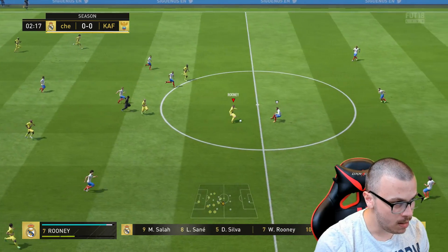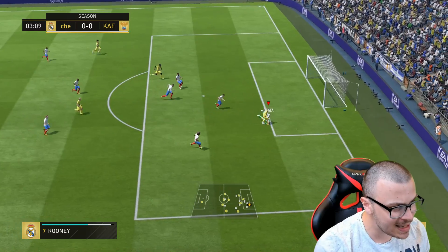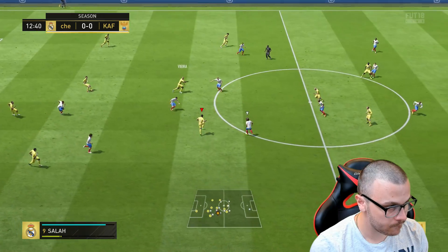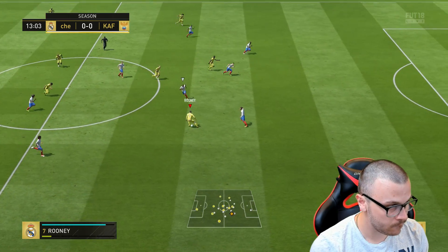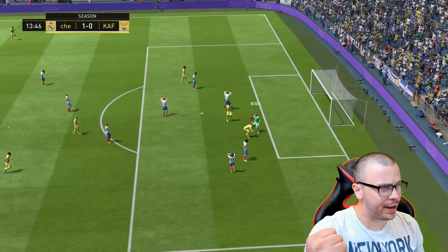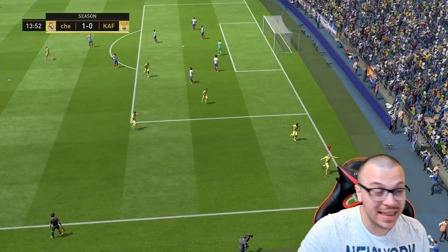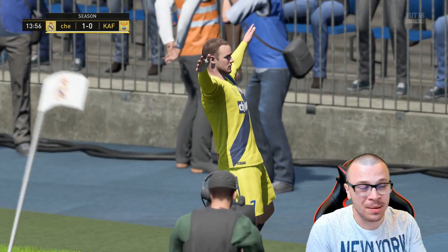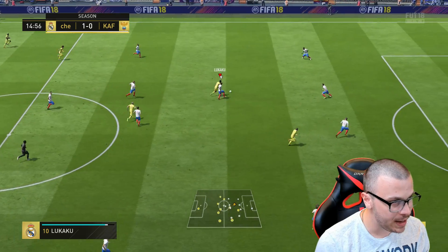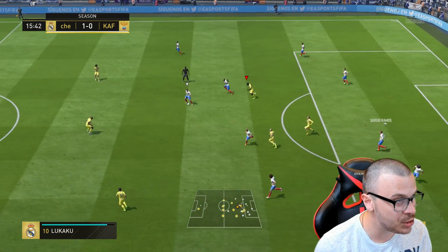Wayne Rooney links up with Lukaku — look at how fast Lukaku is. A great ball for Wayne Rooney but unfortunately a great save from the keeper. Then Lukaku plays it to Rooney, who finishes — Wayne Rooney is super fast, he outruns the defender and from inside the box it's easy for him to score. He's got over 95 finishing. A roulette move attempt follows but I should have loaded more power.